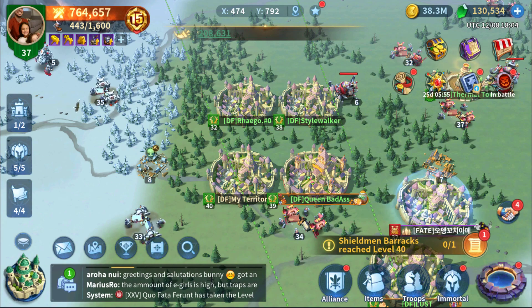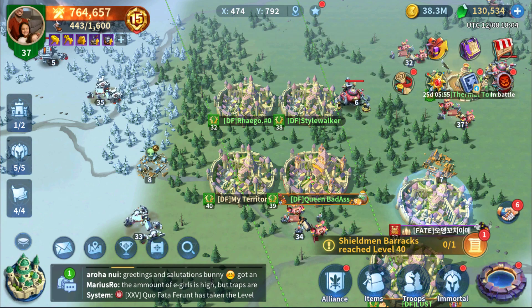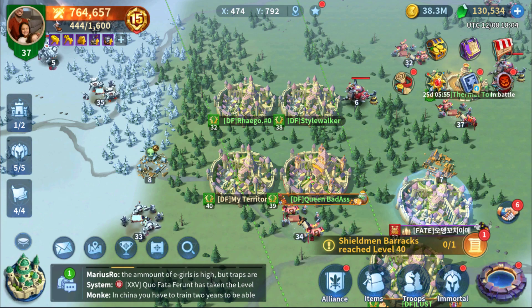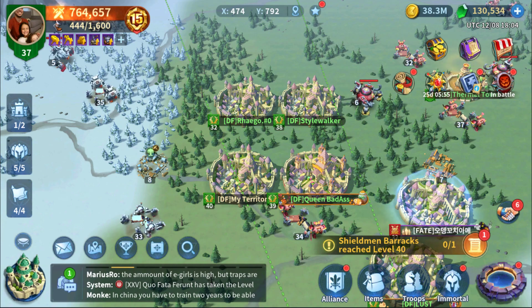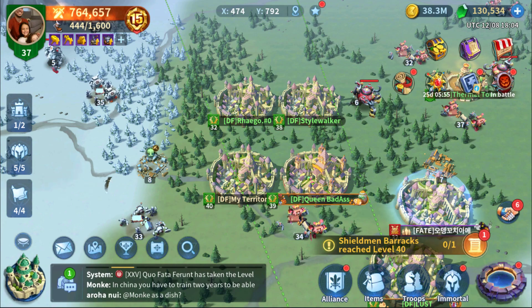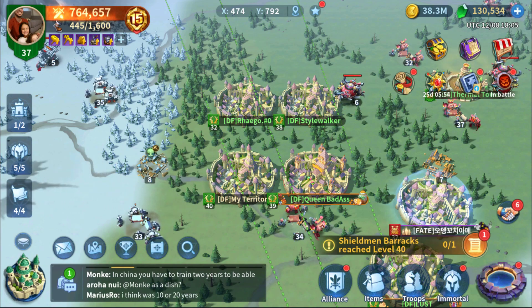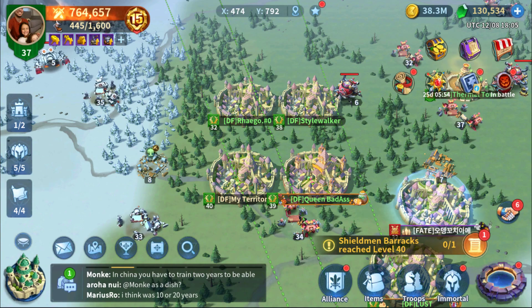Boys and girls, what I wanted to talk about today was: where is the best place to spend your green gems? Specifically, what we're going to talk about today is where do you spend them after you have hit VIP 15. You've hit VIP 15, you've spent all your green gems along with your VIP, and whether you bought anything or just went the super long free-to-play route, you have finally got here. What do you do next?